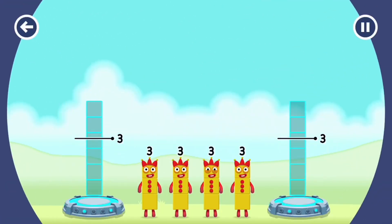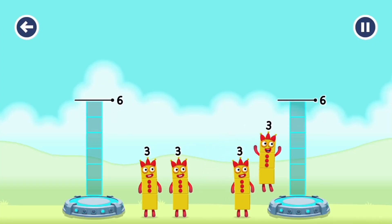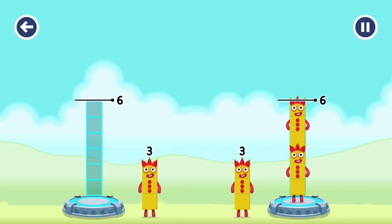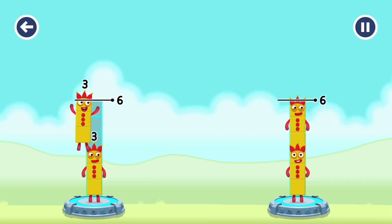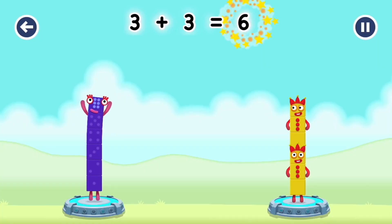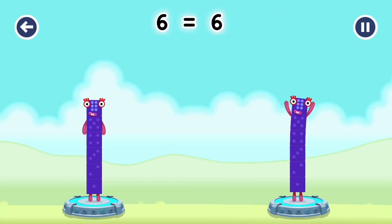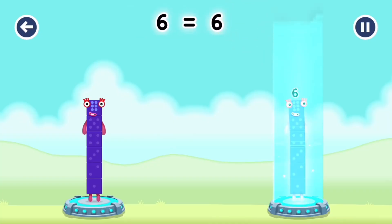Share the number blocks evenly to make 2 groups of 6. Three. Three. Three. Three. You got it!